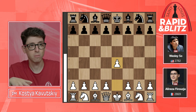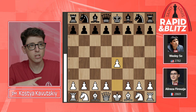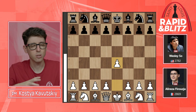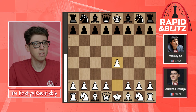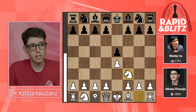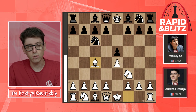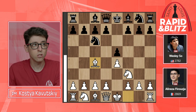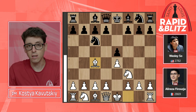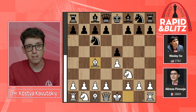There were many fascinating games to choose from. I picked this one from Praggnandhaa against Wesley So because of the number of interesting moments and highlights. Pragga ended up having a great day — six and a half out of nine — and leads after this first day of blitz. Wesley also had a great day; going into the event he was a bit behind Pragga in the standings, but he scored seven out of nine, the best of anyone on the day.